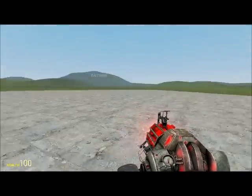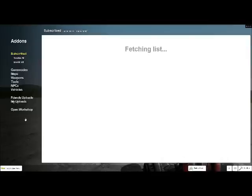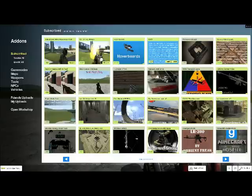First off, to get Pack you either need to download it from the website and install it into your Garry's Mod, or it is on the add-ons in the latest Garry's Mod 13. It looks like this - Pack 3 - it is quite popular.